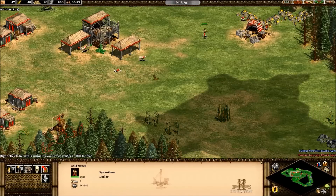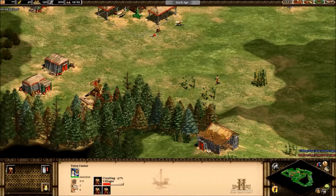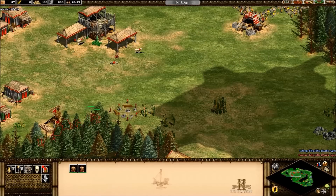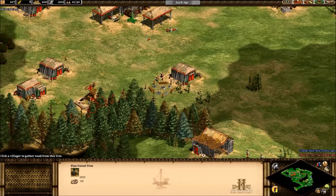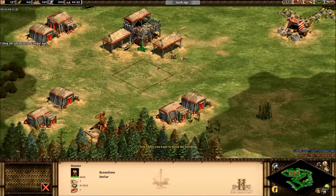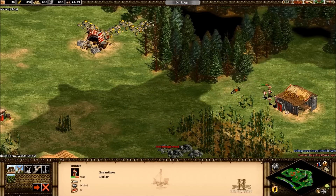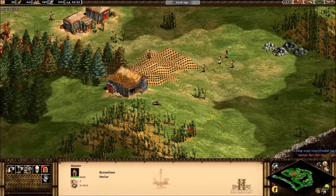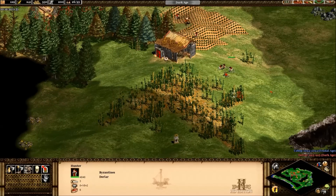I'm sending some more villagers to gather wood. You want about 12 on food, 12 on wood, and maybe three on gold — that adds up to a magical number of 27. You want roughly 27 villagers before you start thinking about advancing to the castle age. You can focus only on food and advance faster, but you probably won't make it to castle faster. This is the way to speed to the castle age.